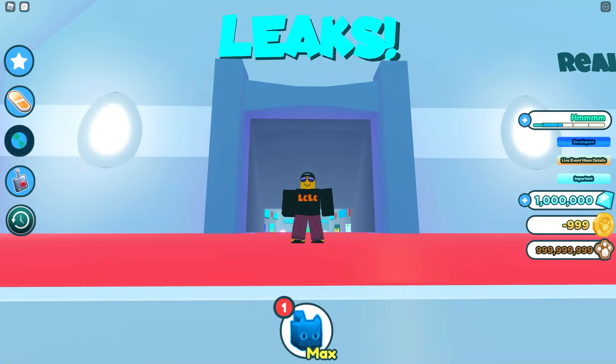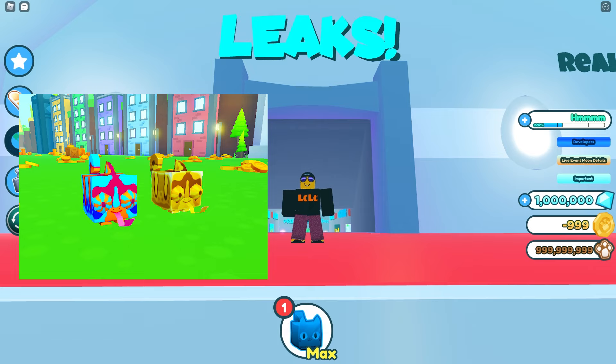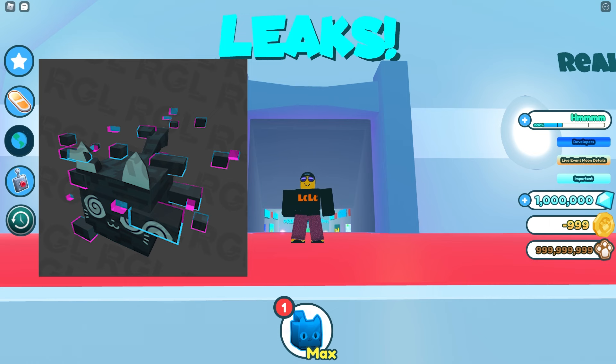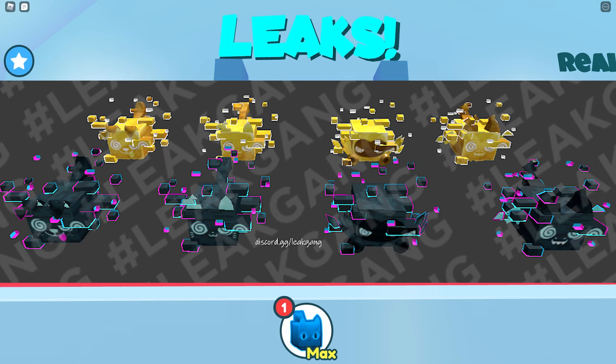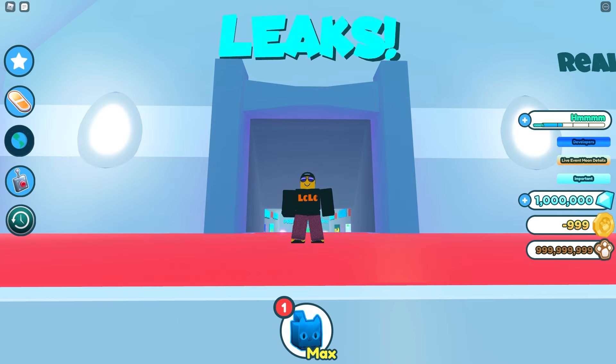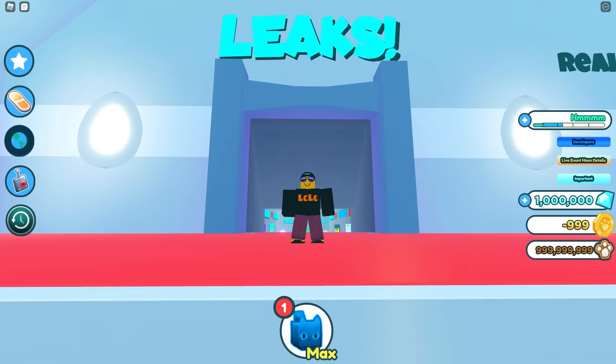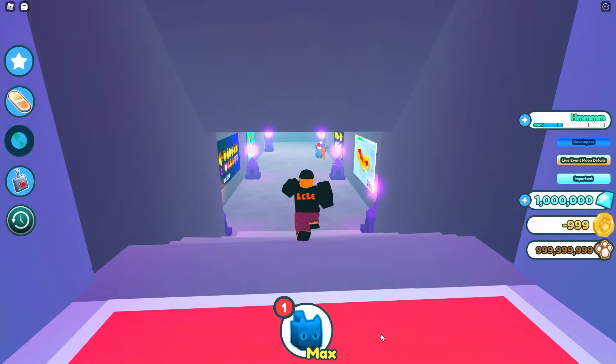The first leaked pet is this chameleon in normal and gold versions. And also the biggest leak of all - probably the most graphically impressive pet I've ever seen Preston make - is called the Glitched Cat, and it looks absolutely stunning. We also have the Glitched Dog, the Glitched Dominus, and a Glitched Dragon. These pets look absolutely awesome and will hopefully be in the new tech world egg. The glitch cat in 3D is stunning - I've never seen such detail; this is a whole new design.